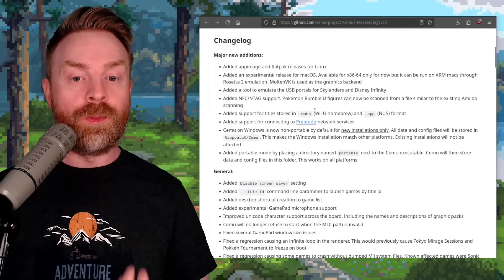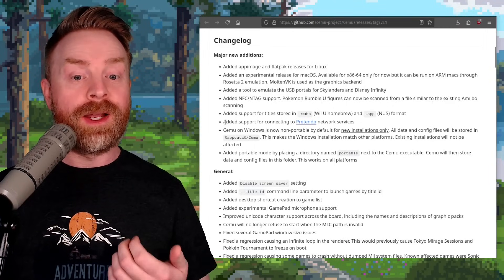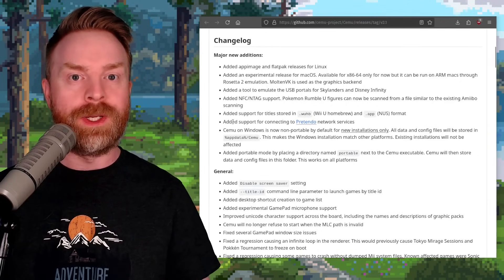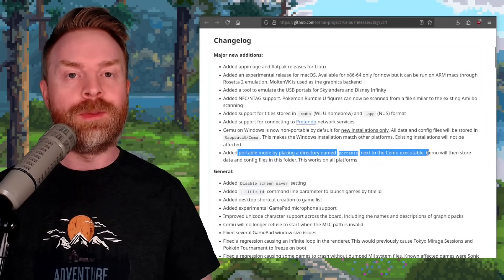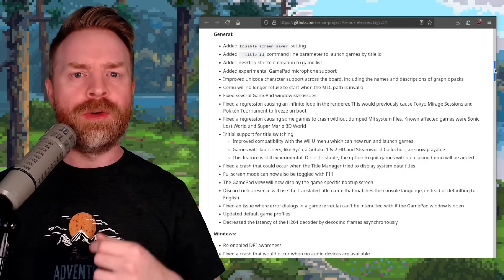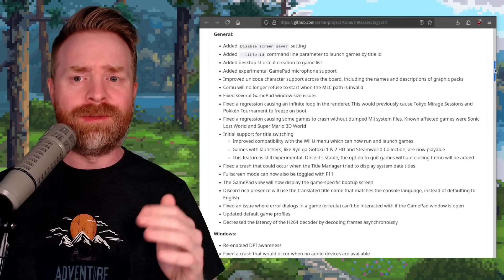They've added NFC support so Pokémon Rumble U figures can now be scanned from a file, similar to the existing Amiibo scanning. They've added support for Wii U Homebrew and NUS format titles. They've added support for connecting to Pretendo, which is the free and open source replacement for Wii U and 3DS servers. They've also added a portable mode by placing a directory named 'Portable' next to the Cemu executable, plus a whole bunch of fixes, performance improvements, optimizations, compatibility improvements, and new features.